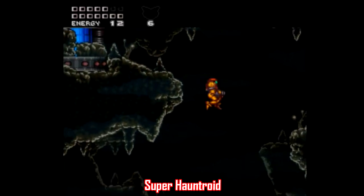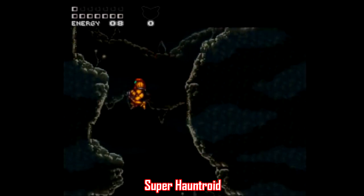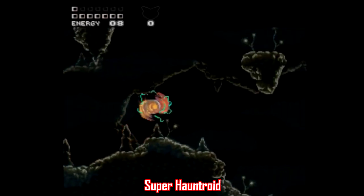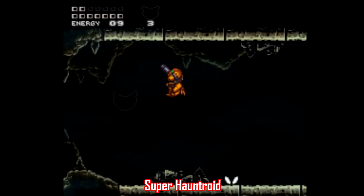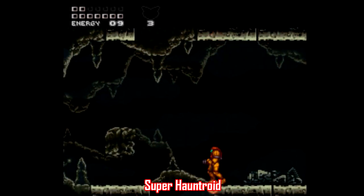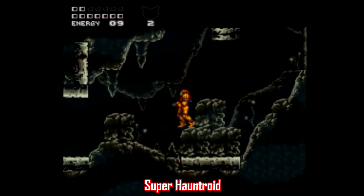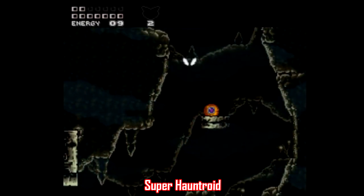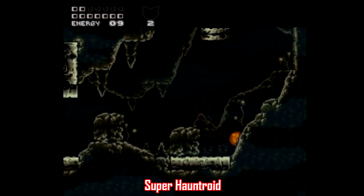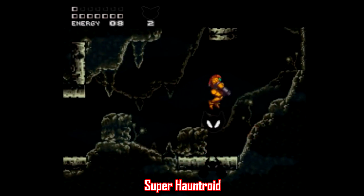There are a couple extra Metroid ROM hacks I want to mention, starting with Super Hauntroid, where Samus is trapped inside her own nightmare, desperate to escape. This is a great-looking hack featuring a new twist on the Metroid visual style while staying reasonably true to traditional Metroid level design, with lots of exploration but nothing too cheap. The author is currently working on an upgrade titled Metroid Hex, and it looks even better, so be on the lookout for that one.